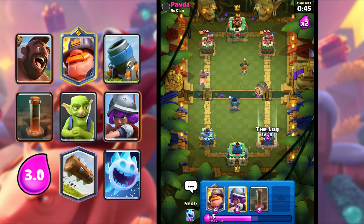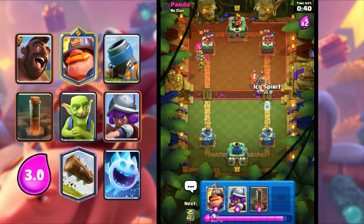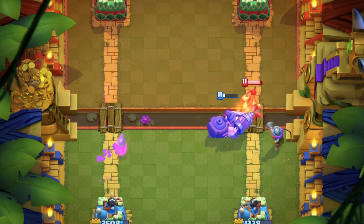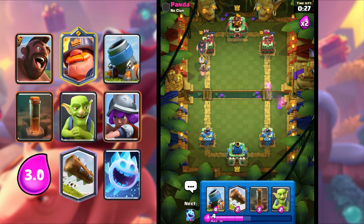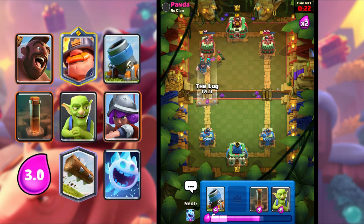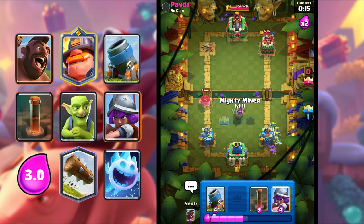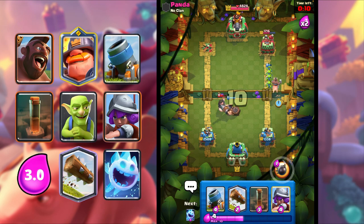Let's go for a Log. Mortar doing splash damage, killing all of that as well. I'm gonna Mighty Miner, then Musketeer to kill the Pekka. And we're gonna go Hog Rider on the other lane to finish it off. We should finish it off guys — I'm gonna Log on this to finish off the tower. Pretty nice defense. I'm gonna Mighty Miner for the Rascal Boy, and Hog Rider on the other lane.